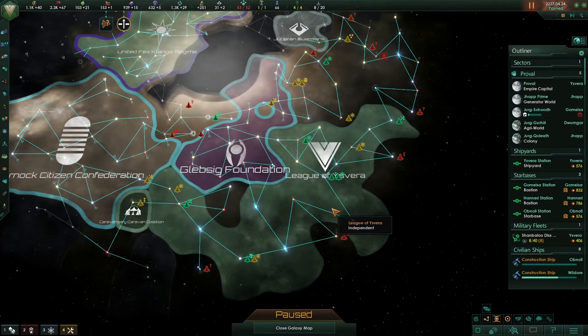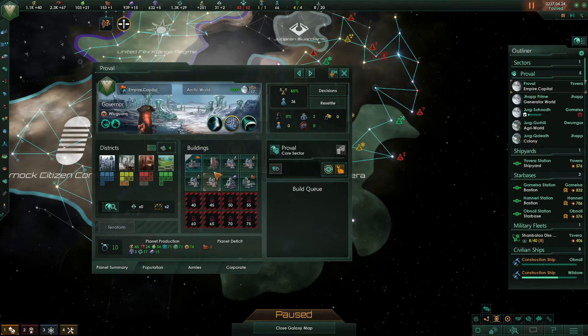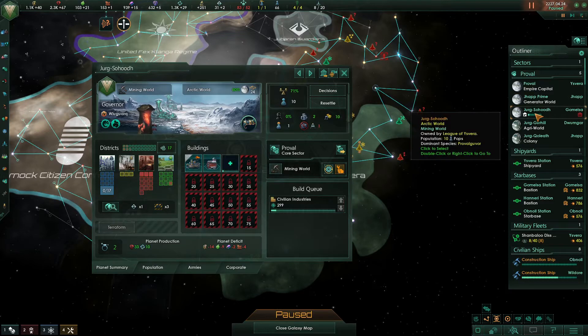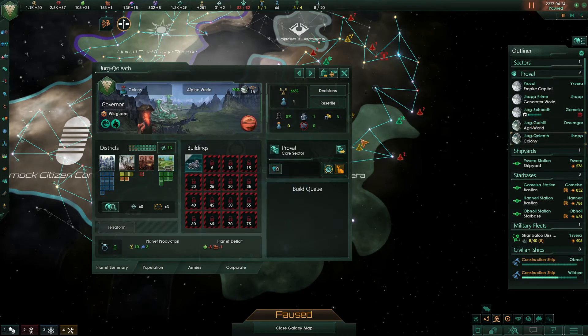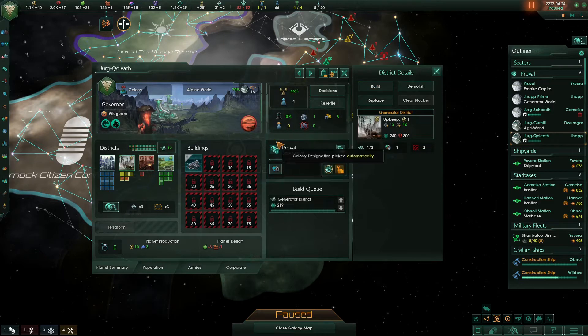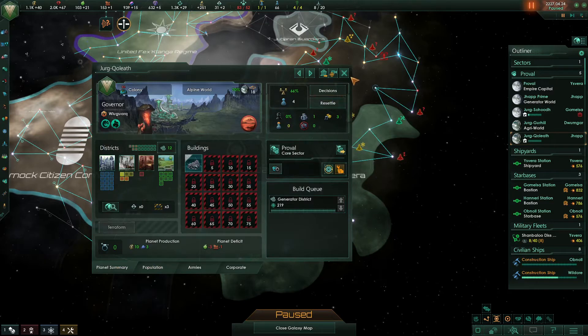Now we're back — we have five planets at the moment. Our capital, which has four research labs. Our first planet, which has just an alloy foundry and is a generator world. Our second planet, which is a mining world and has a robot assembly plant. Our third world with a robot assembly plant and some agriculture districts, and our fourth world — at the moment it's just got one generator district, and we're going to add another one to increase our available jobs so that when this population grows we'll have a job for them.